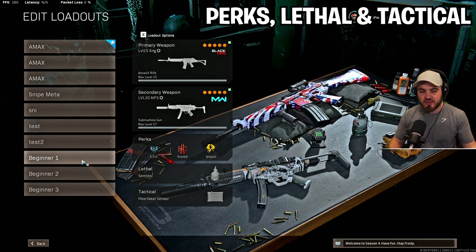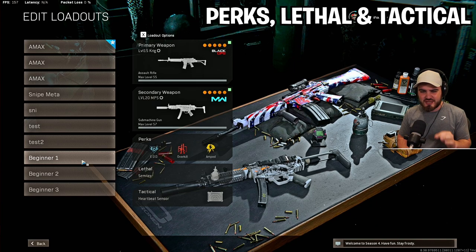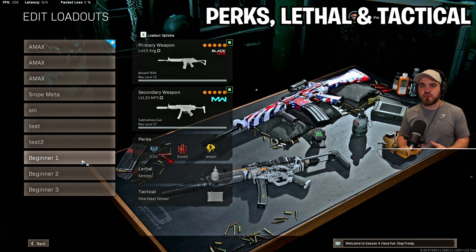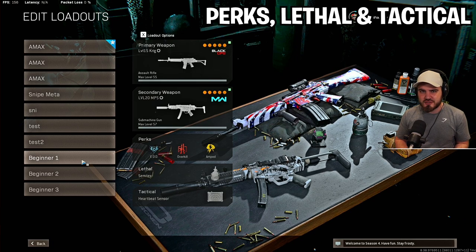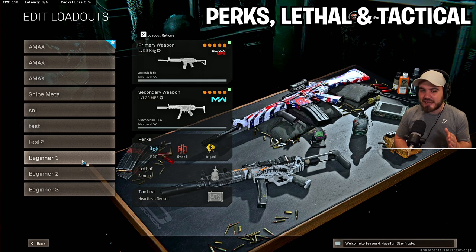Before we jump into the guns, I'm going to cover the perks, lethals, and tacticals because they're the same on all three classes. Perks: we're going for EOD, Overkill, and Amped. EOD is the most simple passive perk — it just means explosives are less likely to kill you, the damage from explosives gets dropped heavily. As a new player, you really don't need something like Double Time. Having EOD to block things like Semtexes, RPGs, and Strelas just gives you way more chance to fight back. There's nothing worse than pushing towards a building and someone lobs a Semtex near you and you just blow up.